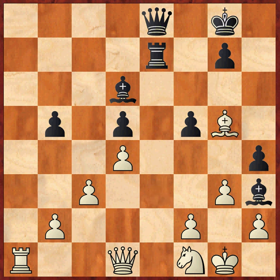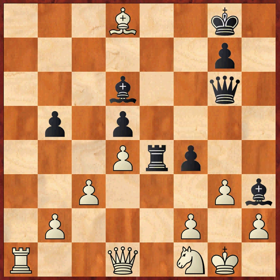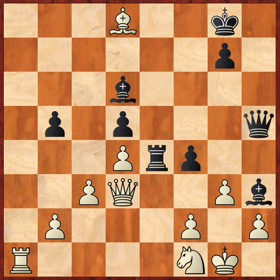Bishop g5 follows with a double attack on the pawn on h4 and the rook, and Aronian plays rook e4. It's clear that black has the initiative in the game. Although Anand is allowed to take the pawn on h4, black is in the driving seat. Queen g6, threatening the bishop which has to move to d8, and then comes f4 and queen d3, pinning the rook to the queen.